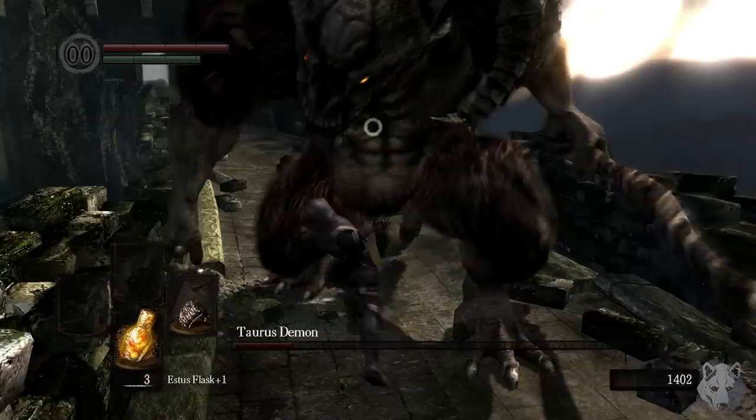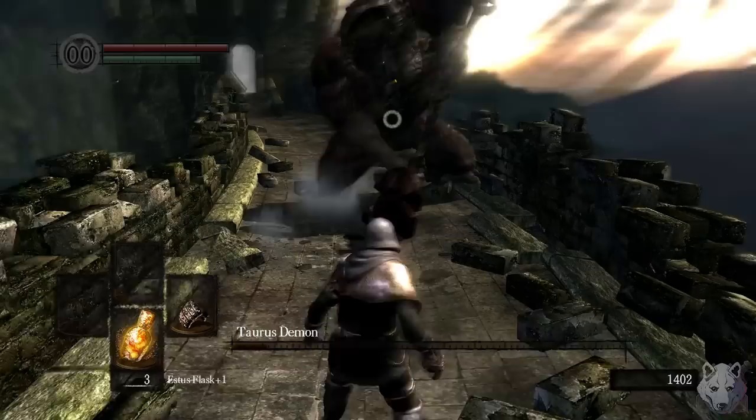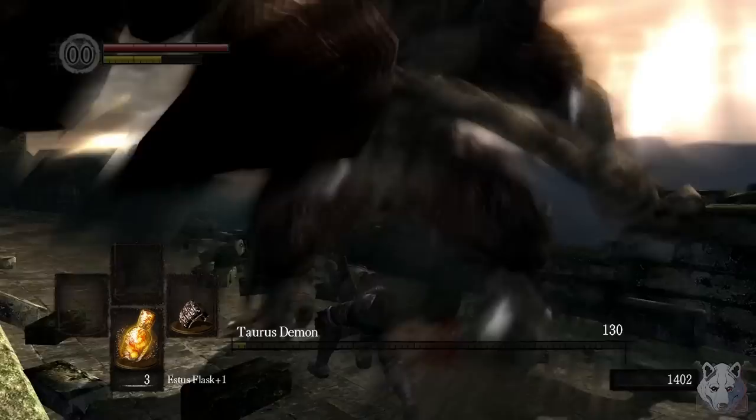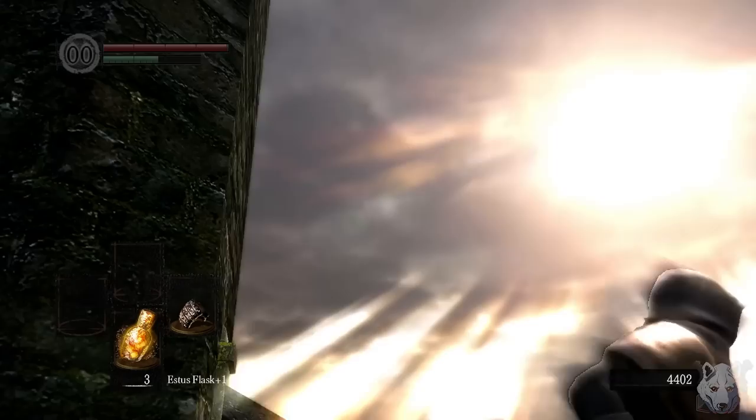While I keep beating up this bull boy, let me talk about the issue with fist weapons. The damage isn't stellar — in fact, it's pretty bad. But they can be upgraded and buffed to be at least somewhat decent. The biggest issue is the range, or lack thereof. You practically have to be inside the enemy to do any real damage, and even then sometimes you miss. The claws feel like they have more range, but we'll talk about that when we get there.